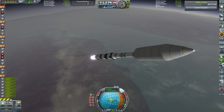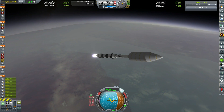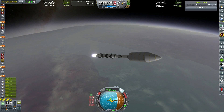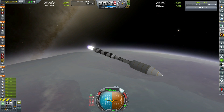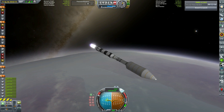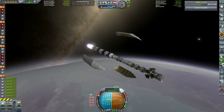Each of the three atmospheric probes has three heat shields. They're only 1.25 meters wide, but each has three 2.5 meter heat shields - that should be more than enough to get them through the atmosphere of Reaper. They also have a number of parachutes, and some thrusters if they need to slow down, but I think the atmosphere of Reaper is thick enough they should be able to land on parachutes alone. That is the hope, anyway.